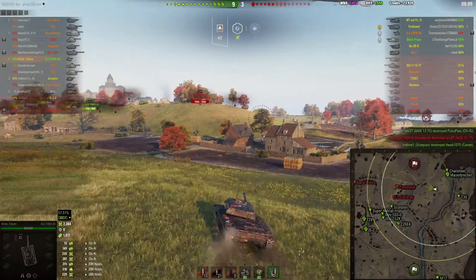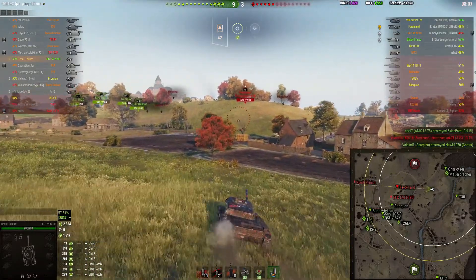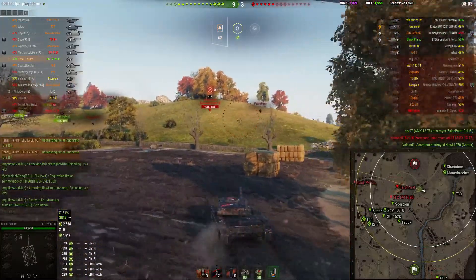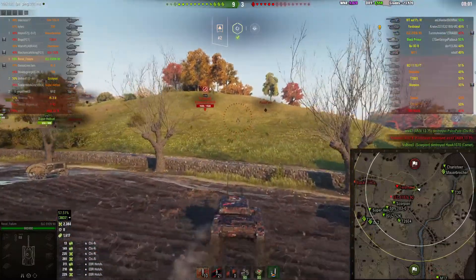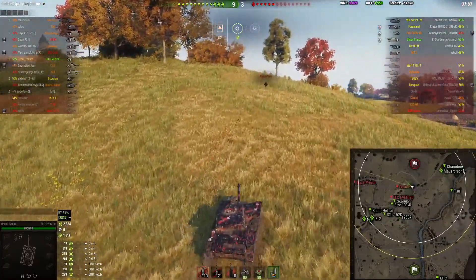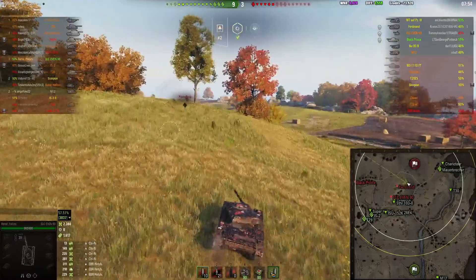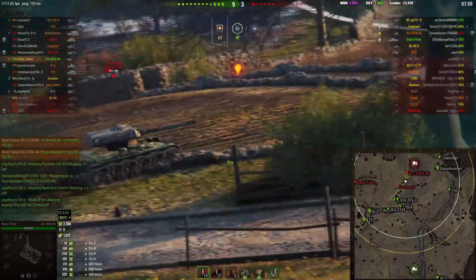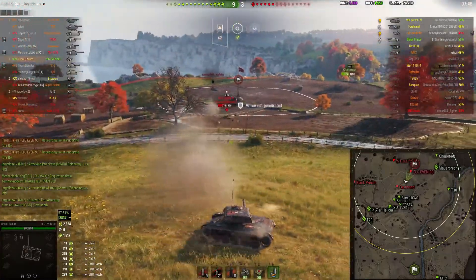Now I'm going to push up. I'm expecting the unspotted tanks to be sitting between the A1 and A4 line, so I feel fairly confident coming up here. I'm going to use this bush — I do feel like there may be tanks in here but I'm willing to take that risk. I've got around 800 health so I can take a shot. And here's that EVEN 90.